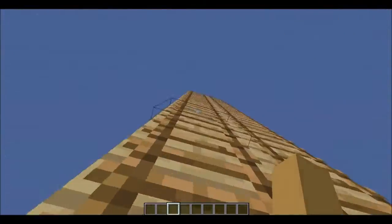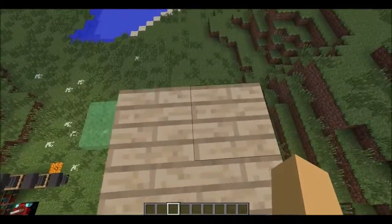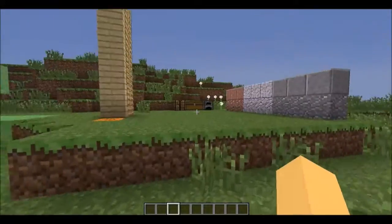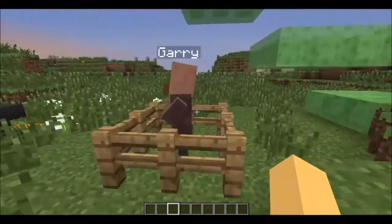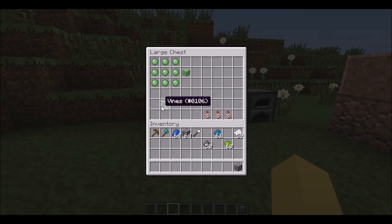These are slime blocks over here. They are very bouncy, as you can see. So you make those like this — make a slime block. I'll show you.